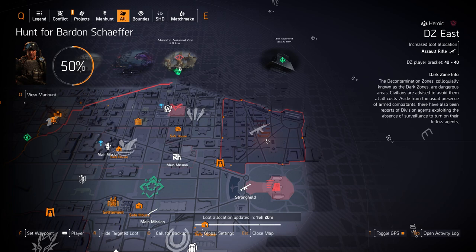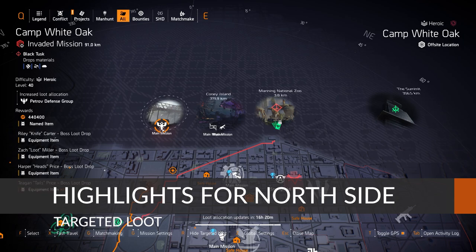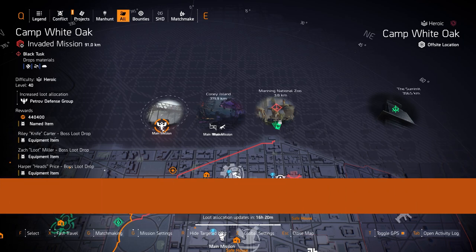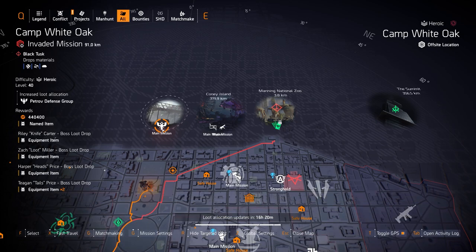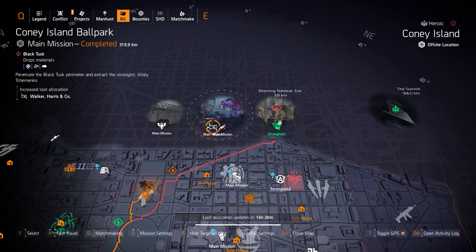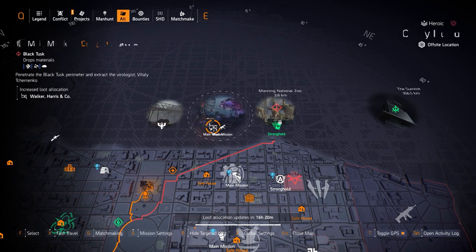Now we're on the north side targeted loot highlights. Starting off with Camp White Oak, we got Petrov — that's the Contractor's Gloves, what you want to farm for, with 8% damage to armor. I run this on any LMG build I have, it's definitely a mandatory thing to run for an LMG build, or if you're stacking damage to armor like running two pieces of Walker Harrison Co stacked with the Contractor's Gloves.